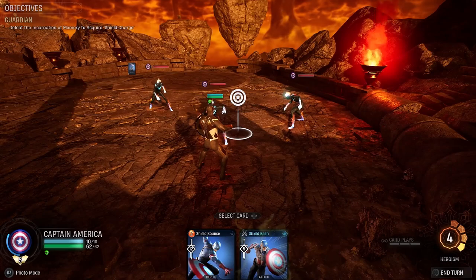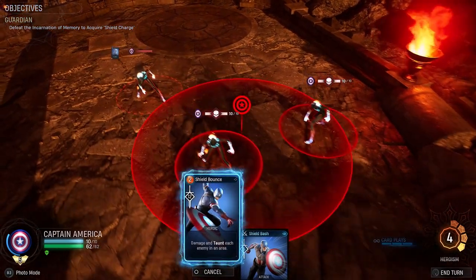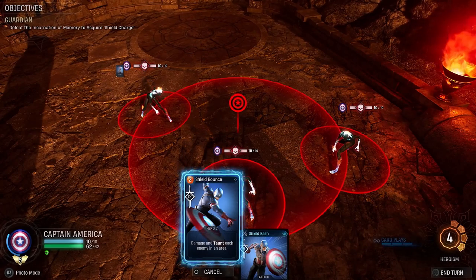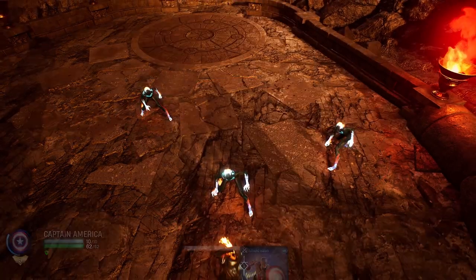Shield Bash, sorry. Now we're going to do Shield Bounce — you can't kill this one easily, so take that one out and just drop this over the top and kill them all. Obviously we'll get the block per that.